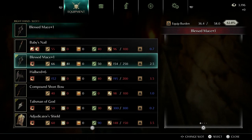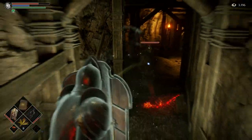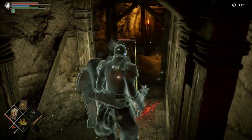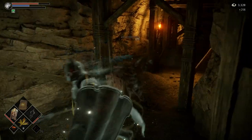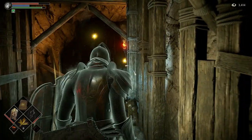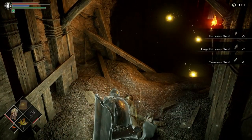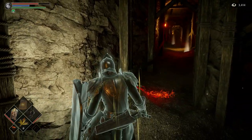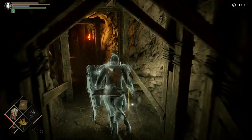These tight corridors call for the Blessed Mace. This looks to be the other side of that chasm. We'll get a clearstone shard, some hard stone shards. This is a bang-up mining operation, I must say.